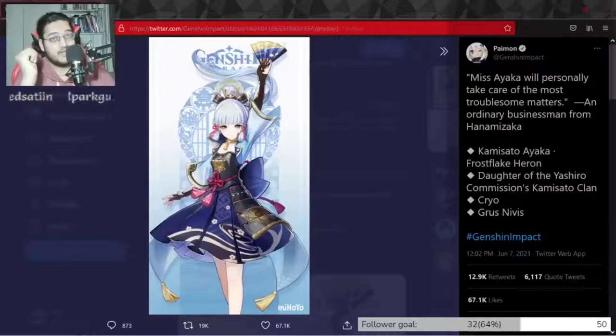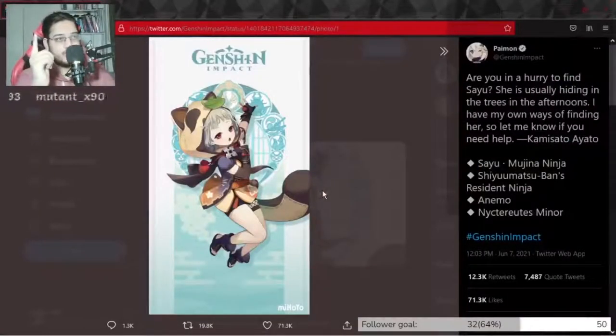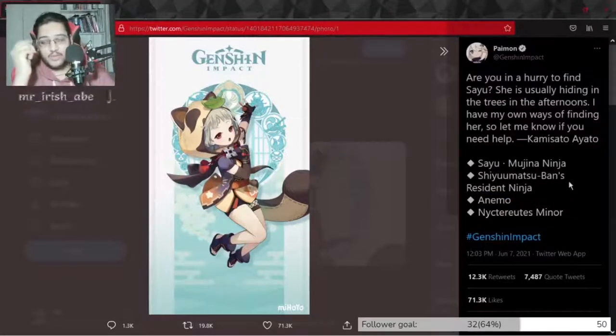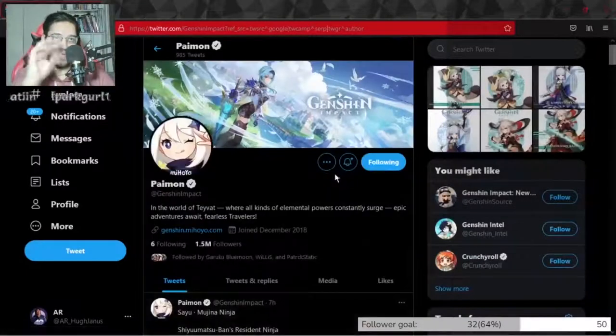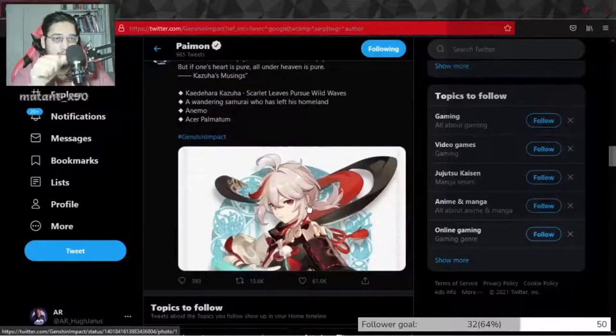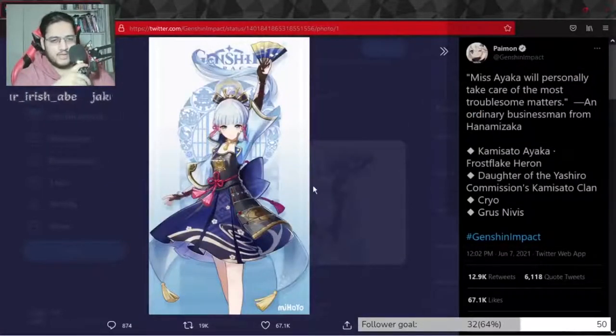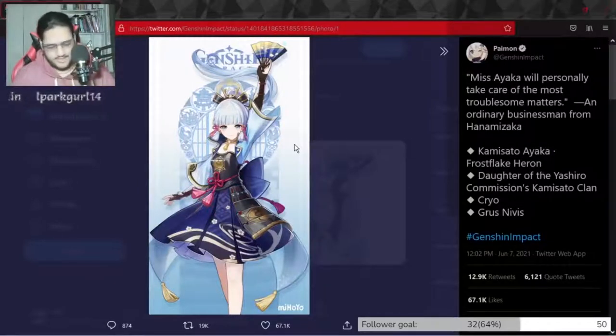And then a character I've not seen before — Sayu, and she's Anemo. So we're basically getting within the next two updates two new Anemo characters. I'm pretty sure all of these characters are five stars. We know Ayaka is going to be a five-star character. We've seen rumors and leaks of her from way back, like before Dragonspine days — we thought she was going to be in Dragonspine, but then Albedo came out. We obviously thought we were going to have Inazuma by 1.5 or 1.6, but that didn't happen.